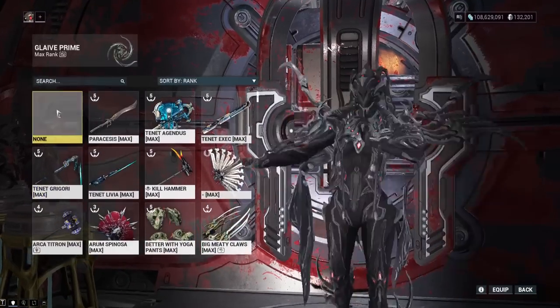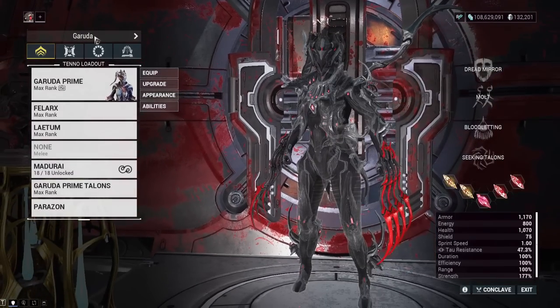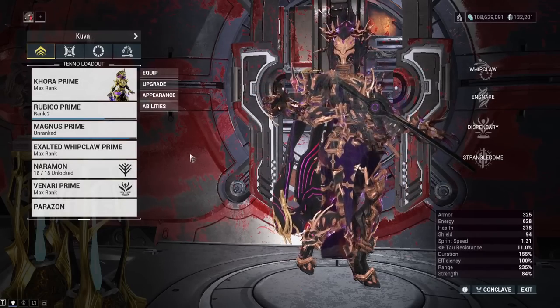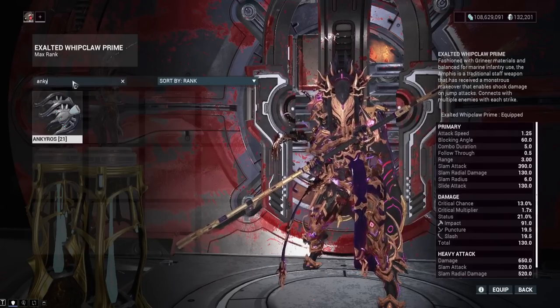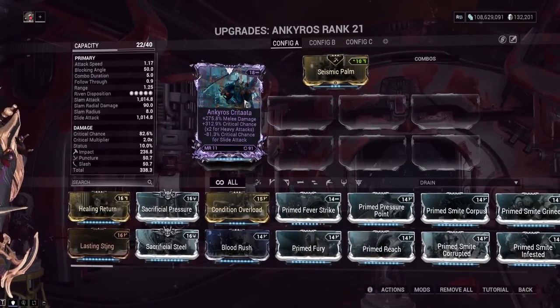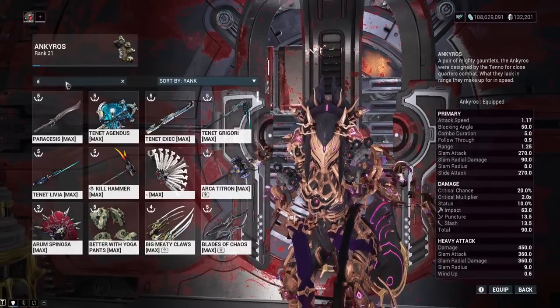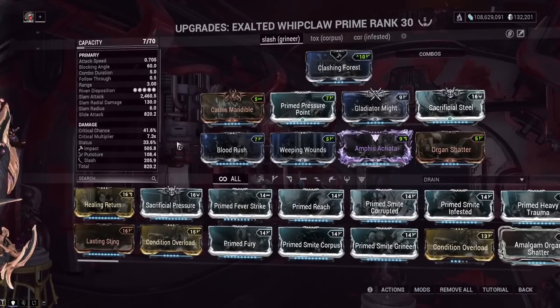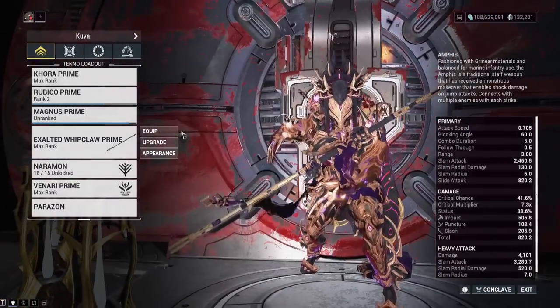If you're running a frame with its own melee damage source, those Archon shards for crit damage apply to that too. For example, on Khora the crit damage shards apply to her Whip Claw, which might make you rethink your stat stick. You're still going to want weapons with high riven disposition, but I'm planning to experiment — with so much crit damage coming from shards, I want to test going for more crit chance on the riven. The problem is it takes so long to accumulate shards that it's hard to test properly.